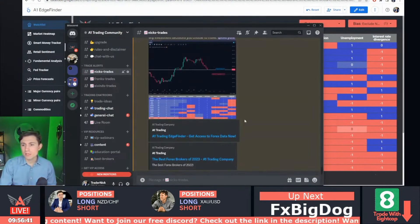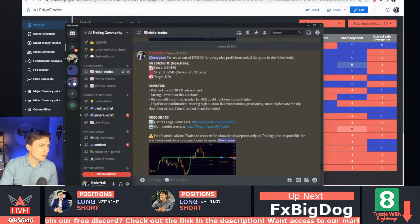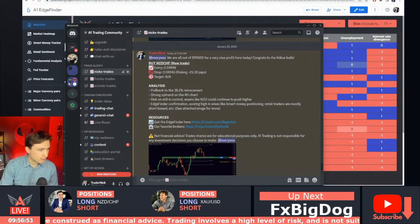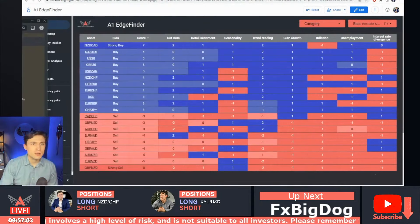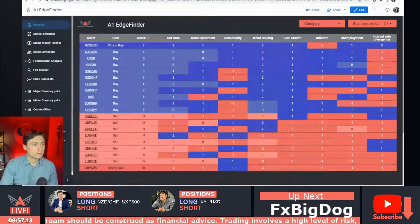Two trades on stream today — what a busy day. We went long NZD/CHF and now we are back into that S&P 500 trade, which is immediately going against us. We'll see if it can catch a bit of a bounce with some volatility here on the New York open. If that one stops out, it's okay — it's a small position. So we are long NZD/CHF and long SPX 500.